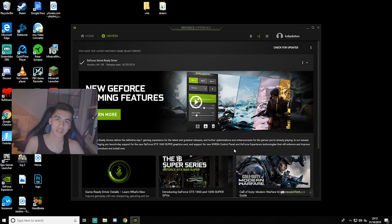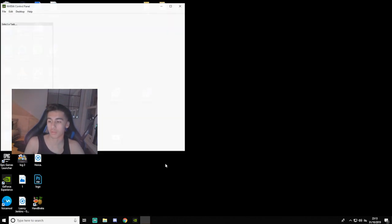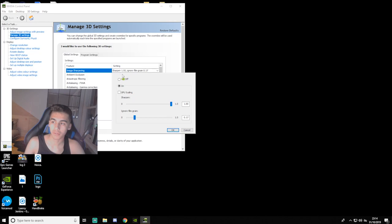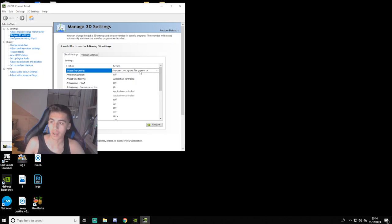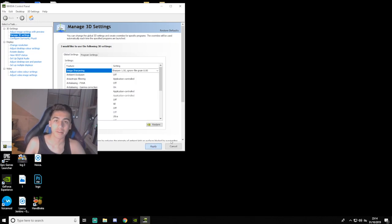Now that's finished installing, you can get rid of that window. Right-click on your desktop and go to NVIDIA Control Panel. Click on that, then go over to Manage 3D Settings. You'll see Image Sharpening — normally it will be set to Off. Click on it and turn it on. With the Sharpen slider, put it all the way up to the maximum. With the Film Grain, turn that all the way down. Press OK and then press Apply. Now load up Fortnite and see the difference — it's pretty crazy.